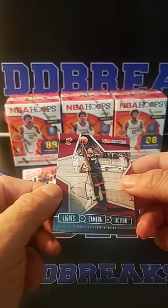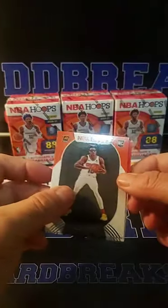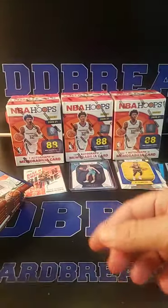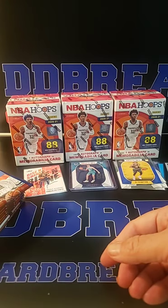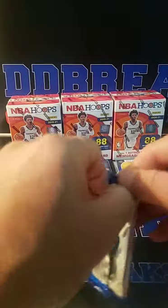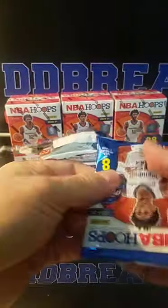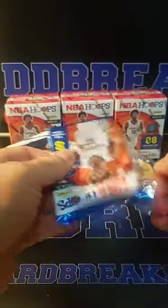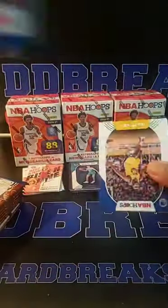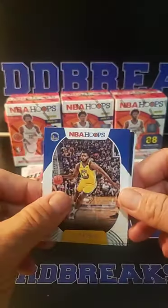Lights, Camera, Action — Jimmy Butler. Jalen Smith and Deni Avdija for Washington. So Washington with the first one. I really like those Slam cards — those are pretty cool. I've seen a Kobe, Allen Iverson Hollow, so white chocolate — that was cool. Eric Pascal, Danny Green, Will Barton, Andre Drummond, Walker, Vanity Plate, Westbrook, Nakonkwo, Lee, Detroit.